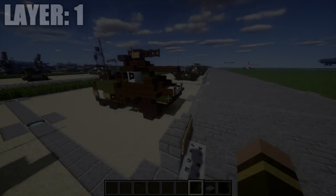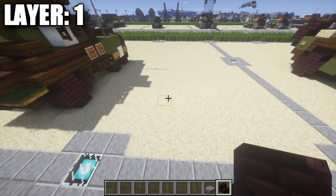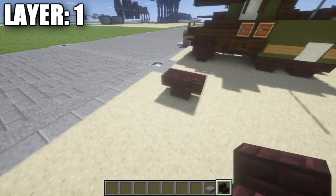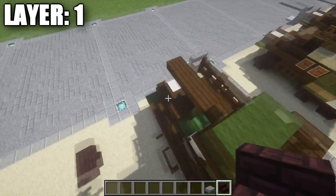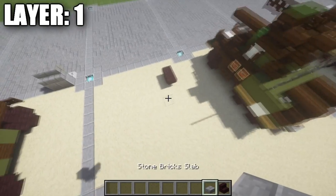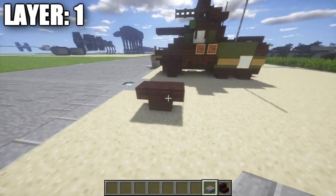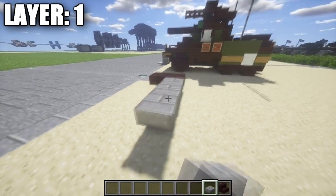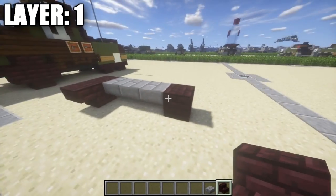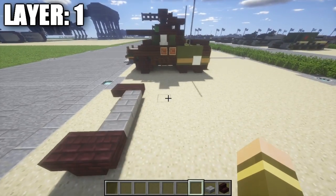Going ahead and moving on to our first layer — layer 1. What we want to do is start by taking our nether brick stairs, placing down an upside down stair just like this, followed by an upside down stair on the back. This is going to be the right front wheel — the first half of it. Coming off this nether brick upside down stair, we're going to place down 1, 2, and 3 stone brick top steps, then another nether brick upside down stair, followed by a nether brick upside down stair off the back of that. So you get your premature right front and left front wheels just like that.